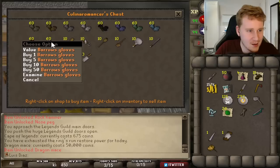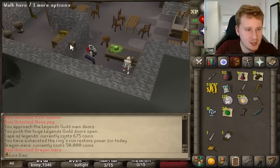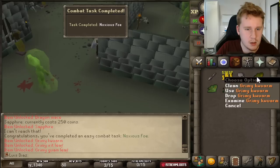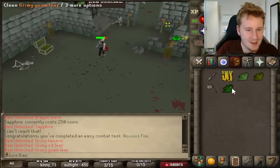We're getting D gloves already — I'm rich! Now we need to go to gargoyles. I'll get a recoil — I think recoil will be better than a games necklace for now. Quorum, fear it — all these things. That's a super combat pot and an attack pot — that's actually so good.